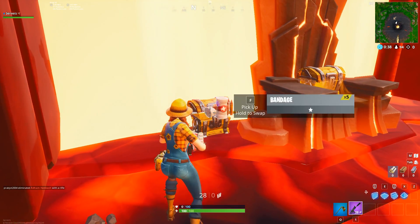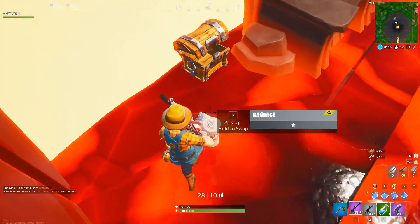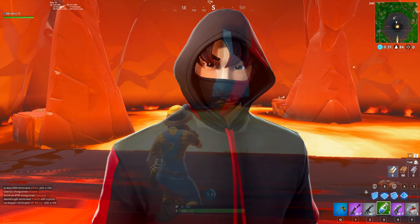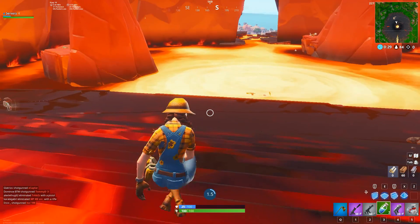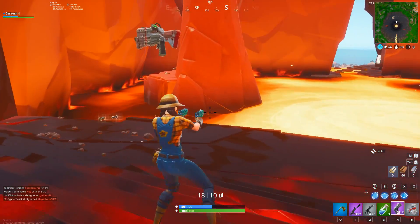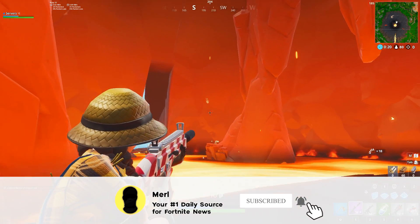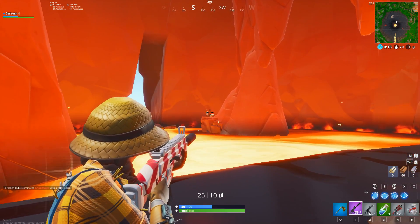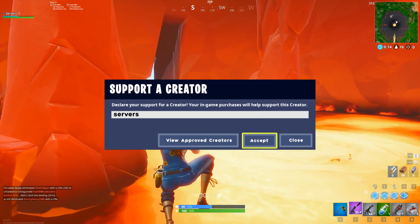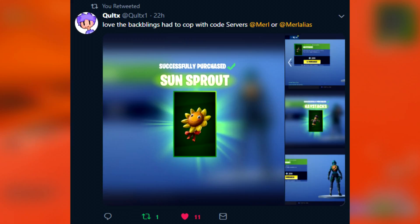Hey guys, Merl here and welcome back to another daily Fortnite news rewind. Today we've got a few topics: the fact that if you got the Iconic skin for free you can keep it, a secret icon change, the week two challenges are now out, and a few other things. If you enjoy, drop a like and a comment, and subscribe for daily Fortnite news — never clickbait. Remember to use code 'Servers' in the Fortnite item shop. The code resets every 14 days so keep it up to date.